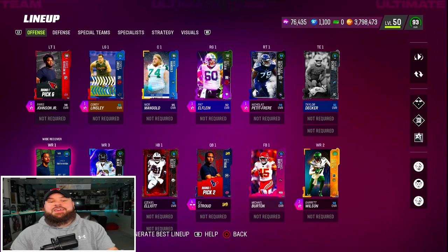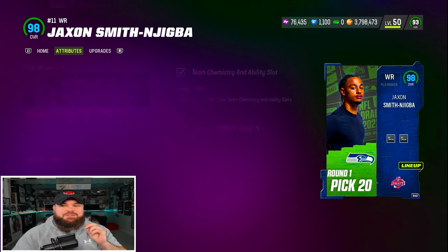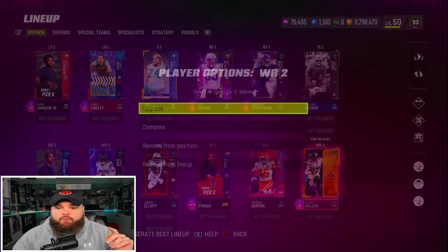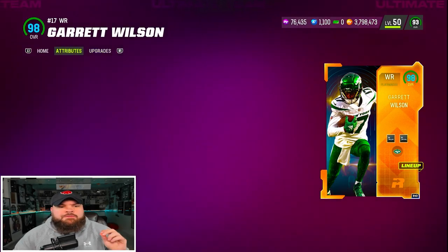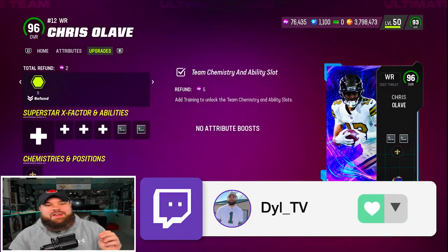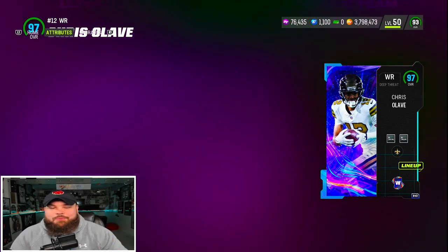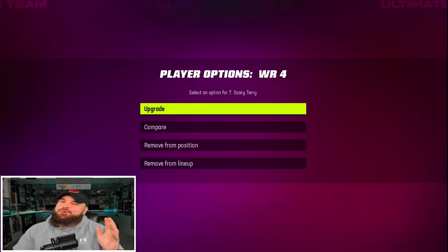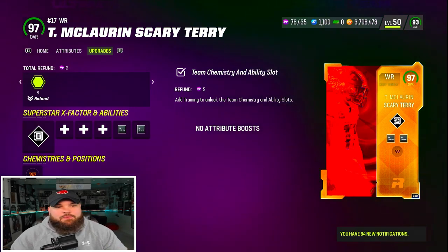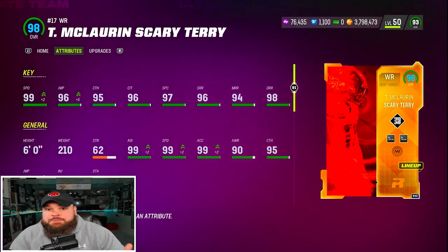The receivers are crazy, they are so nice. We got JSN right here, recent draft pick to the Seattle Seahawks, up to 99 speed, six foot one. We also got Garrett Wilson, the honors card for offensive rookie of the year, again up to 99 speed. We got one of my favorite cards of the year, Chris Olave, 98 speed — more than capable. And finally, I went with Scary Terry because I really like this card, again up to 99 speed.